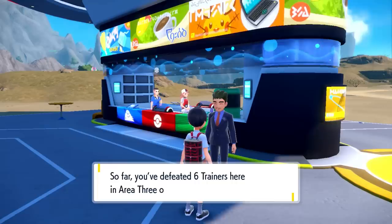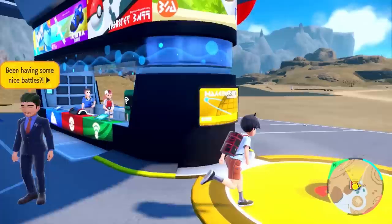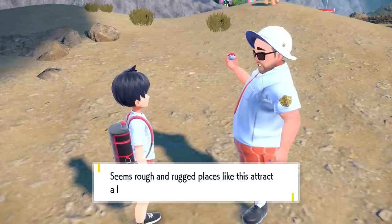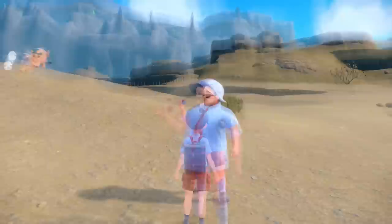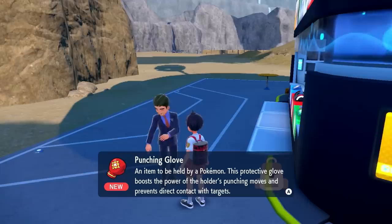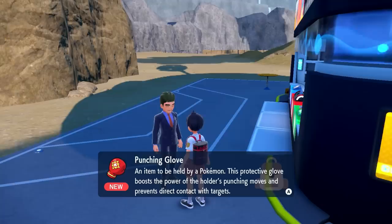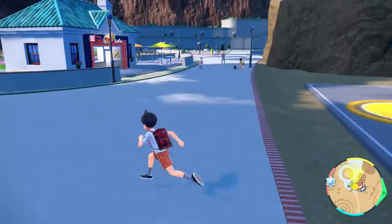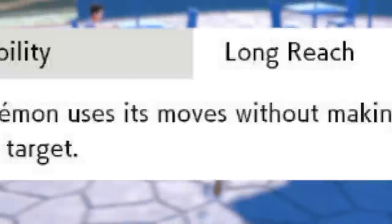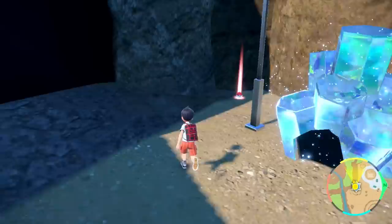Since it's a Poison type base, there's a new Pokemon I want to get first. Also right over here we have the guy who wants us to defeat seven trainers in the desert — I'm literally missing one more. Thankfully I saved this trainer Lorenzo just in case. After beating him, we get the reward from the Pokemon League: a Punching Glove, a new held item that boosts punching moves and prevents direct contact with targets — kind of like the Long Reach ability.